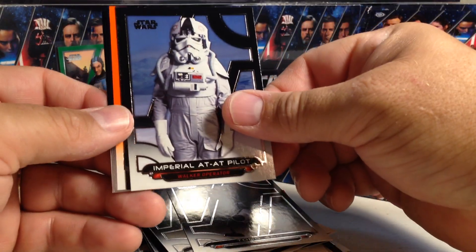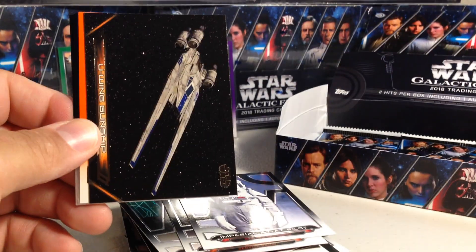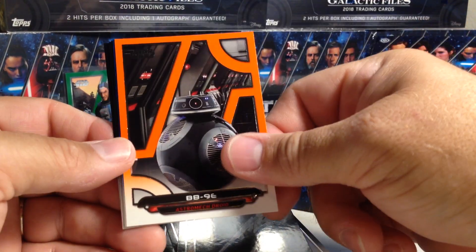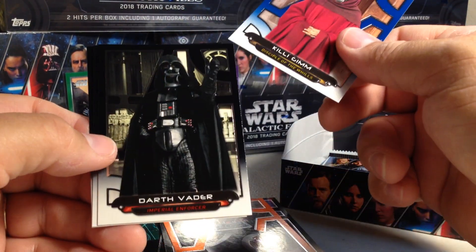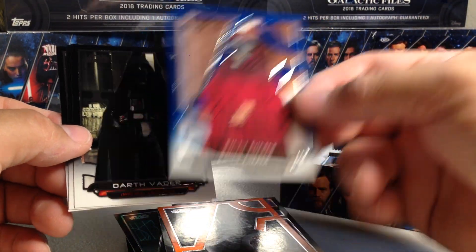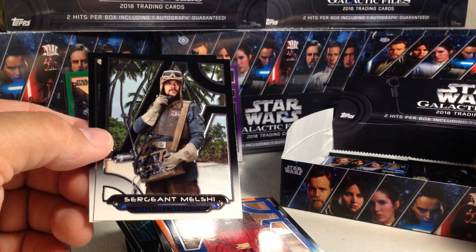Toto, Imperial AT Pilot. We've got E-Wing, BB-9 Orange, Keli Gim — ooh, that's an SP! Guarantee you that's an SP. A Blue Kelly Gim, this Darth Vader, I'm gonna check it in a second. Sergeant Moshi and Nia Numb.